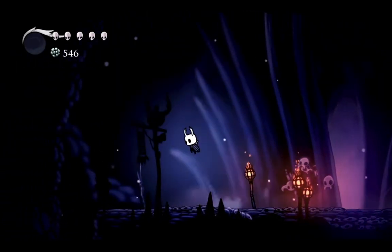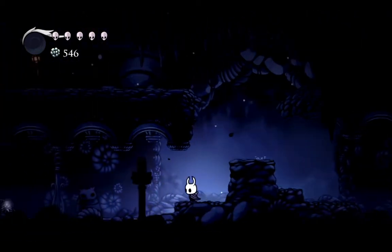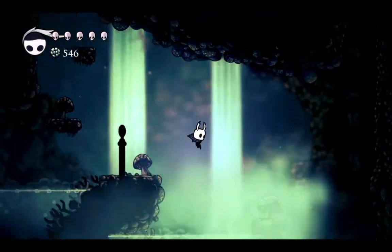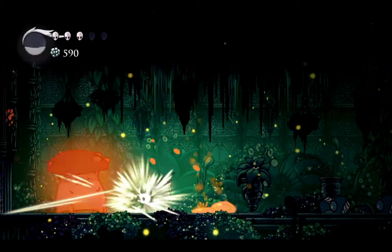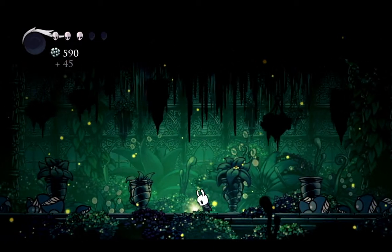Now I'm back at the Ancestral Mound, and I am ready to go on to Fungal Waste, get the Mantis Claw, and then move on to Soul Sanctum. I have to carefully get across here, just inch my way through because of the Acid. I'll go through here slowly for the Charm Notch. There we go, easy Charm Notch. Only one hit taken.